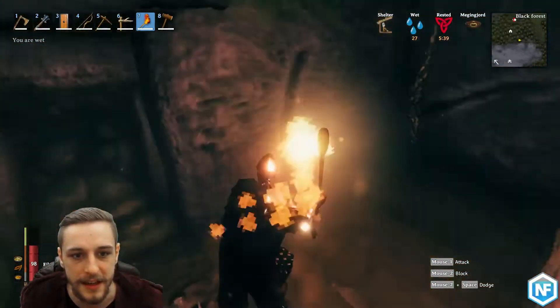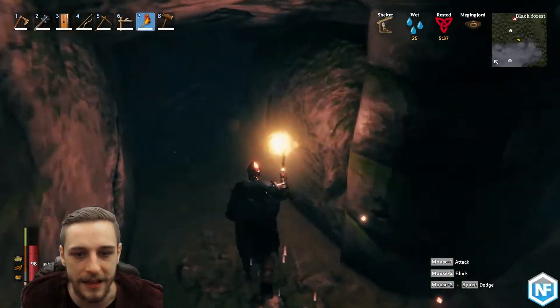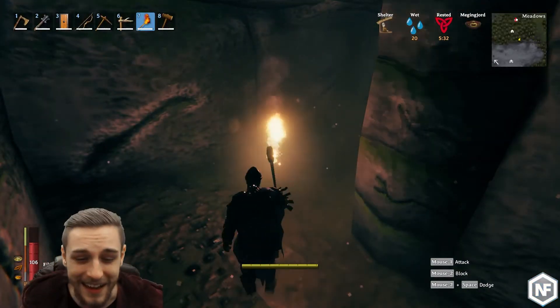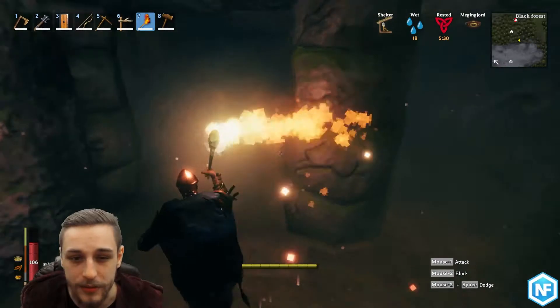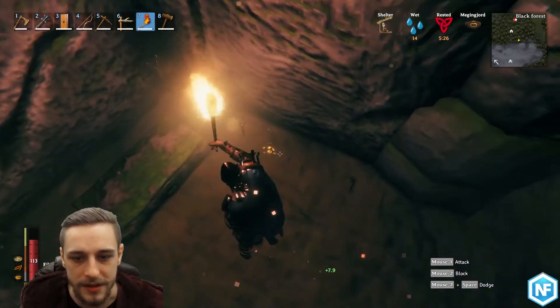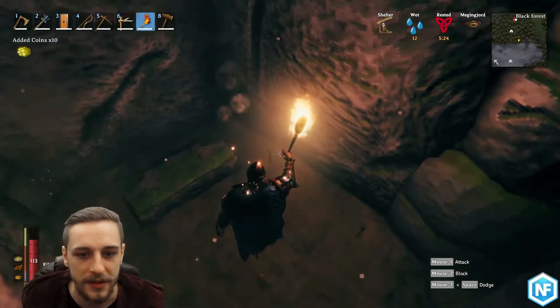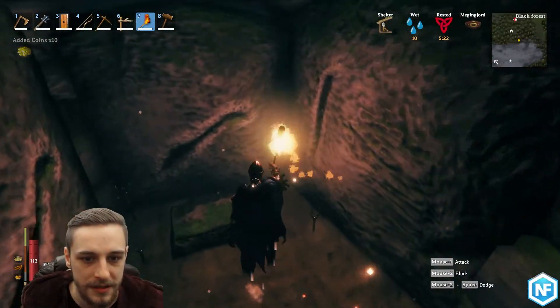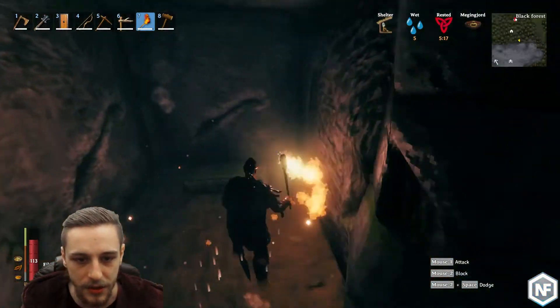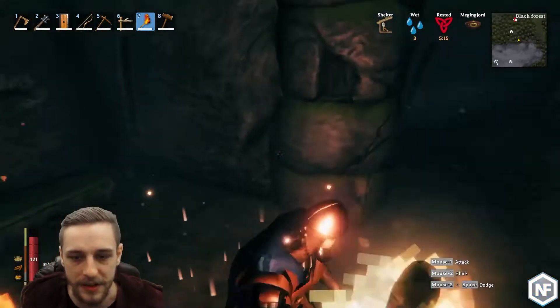Now in these burial chambers you'll find between usually five and ten — I think the max I found was like twelve or thirteen in one, and the minimum I found was five. But if you wander around you'll see — look, some cash money was left here — you'll see that these little podiums, these little sticks with the little claws on them, are Surtling cores that spawn in here. This little nook right here had five Surtling cores in it.